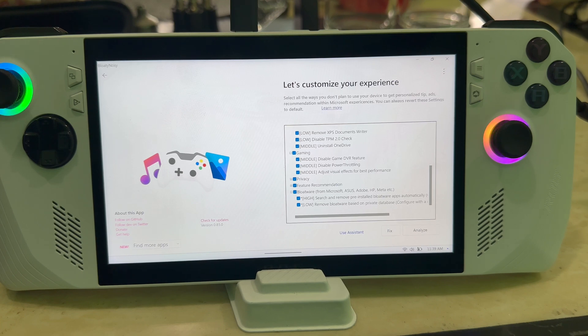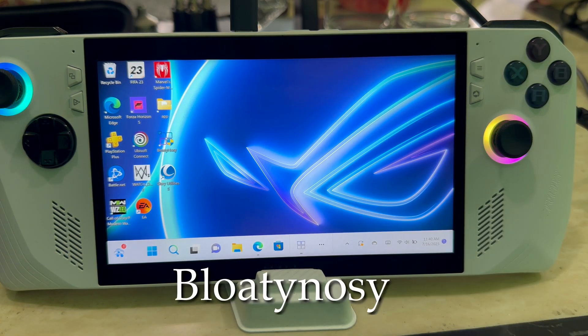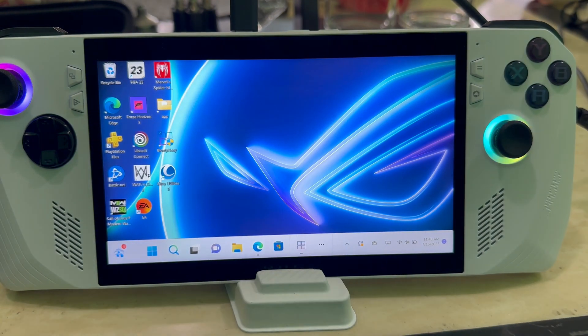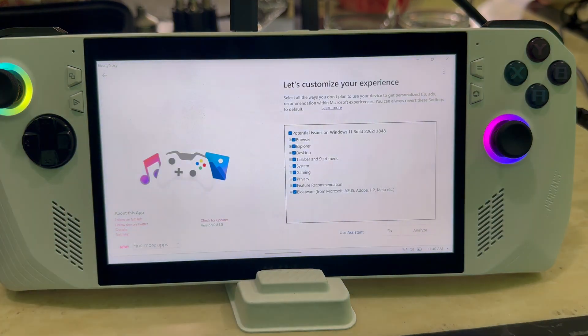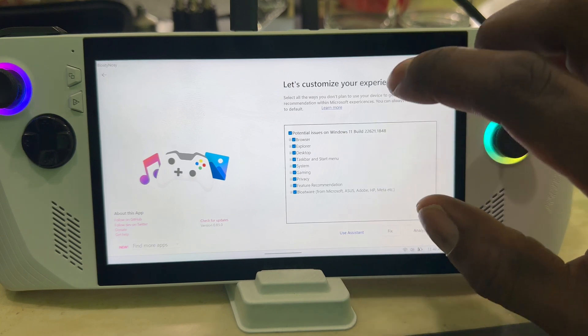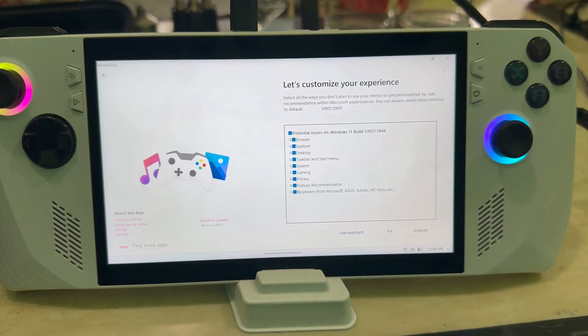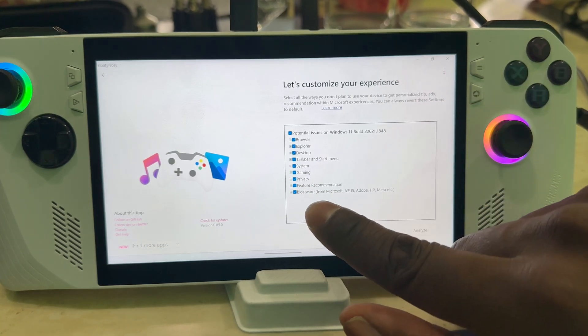The first one is BloatyNosy — let me go to the screen. So this app is already open right here. Everything that's selected, shown in blue, is what it's going to fix. Once you hit that fix button, it will address everything highlighted — browser, Explorer, desktop, and more.